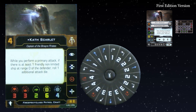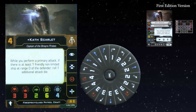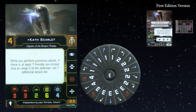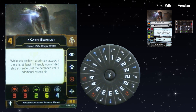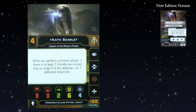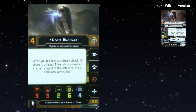For clarity on reinforce, it applies to the front and rear section of the ship — every template has those notches built in. It future-proofs against designs that may want to use them later. The stats are all the same: three red dice front or back, two green dice, six hull and four shields. Kath Scarlet is back. While you perform a primary attack, if there is at least one friendly non-limited ship at range zero of the defender, roll one additional attack die.